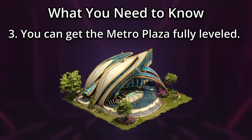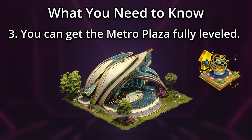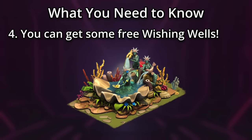Third, most players will be able to achieve the main building fully leveled. However, to get the Golden Upgrade for the Golden Orrery, you may need to put in a bit more work. And fourth, if you're a diamond farmer, you should be able to pick up a good number of free wishing wells in this event, including shrink kits.